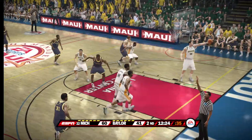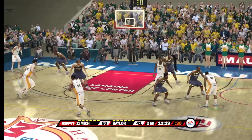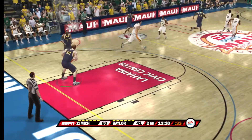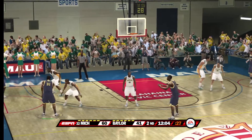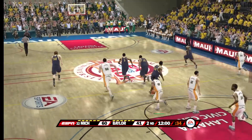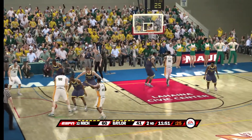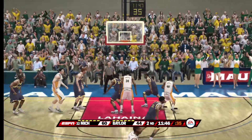From beyond the arc — can't connect. On the dribble, gives it up. He shoots the jumper — misses the J. Pushes it up. Molloy looks to be down emotionally, Brad. I see a young man who's struggling at both ends of the court. Gave it up. He goes for three — knocks it down.